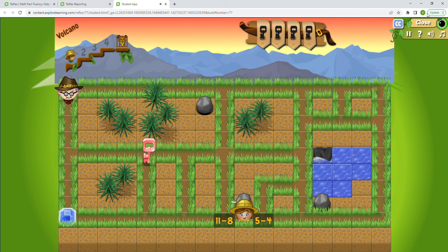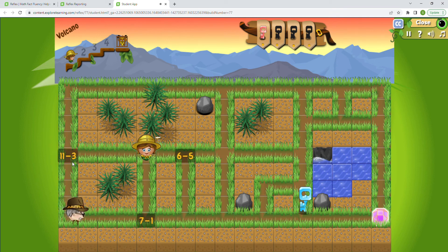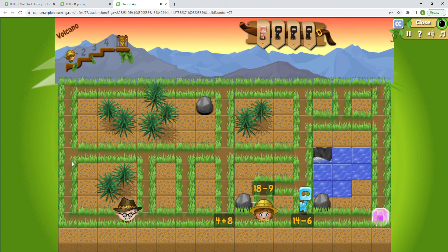All right, I'm getting pretty close to getting my green light. 11 minus 8 — that'll be 3. 4 plus 2 is 6. 8 minus 5 is 3. If this guy gets us we are in trouble! 3 plus 5 equals 8 — we have to get away fast. 15 minus 7 is 8. 6 minus 5 is 1. 14 minus 6 is 8. 12 minus 3 is 9. 8 minus 1 is 7. We're getting away from them — that's good! 14 minus 6 is 8.